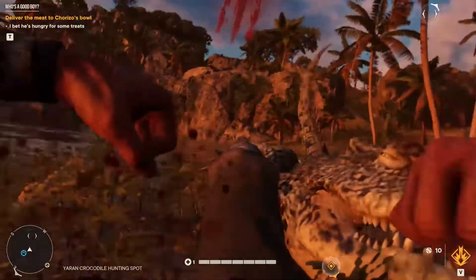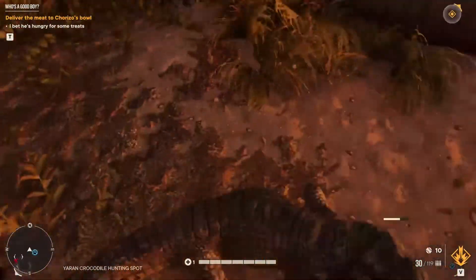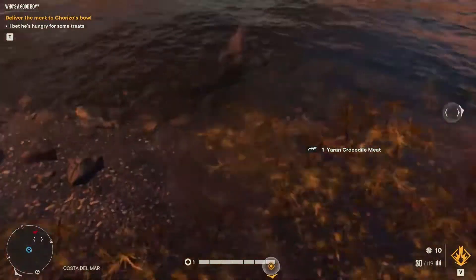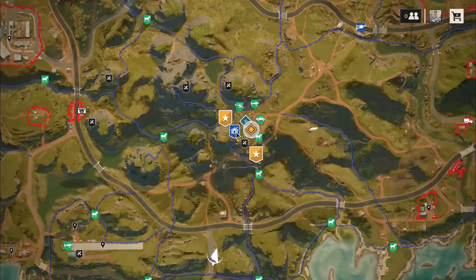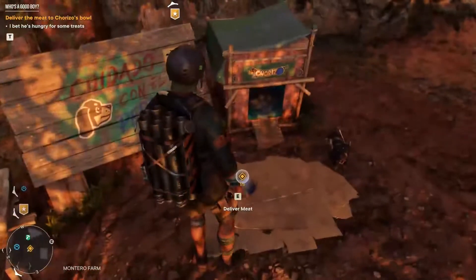Where you will discover the crocodile hunting hotspot. Once you get there, you will find two crocodiles waiting for you. My advice is to use your melee weapon in order to kill them, so as to not damage the meat. Once you complete the task, it's time to go back to the Monteros farm and get back to the Chorizo.